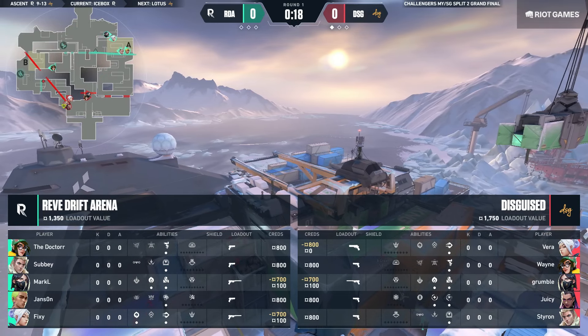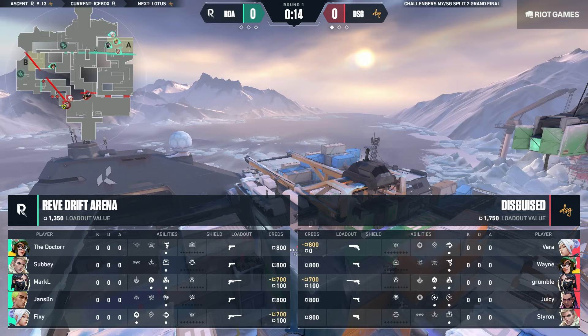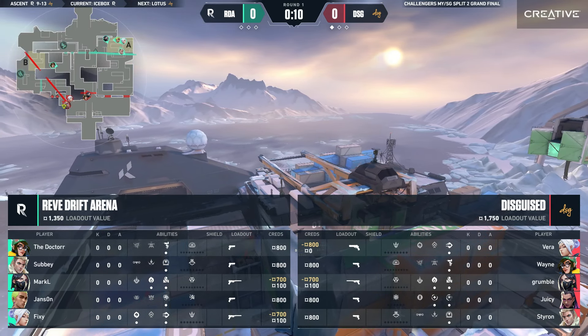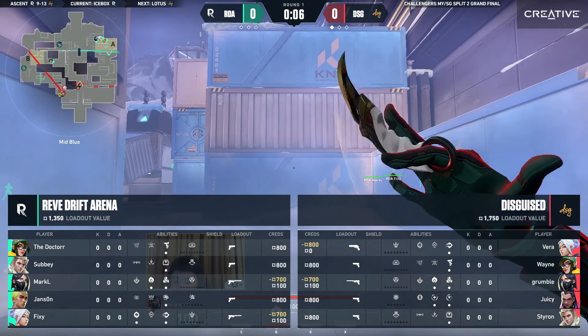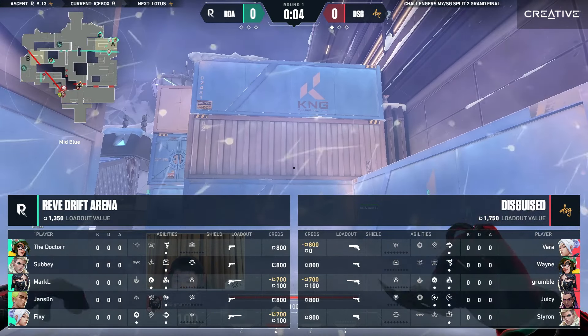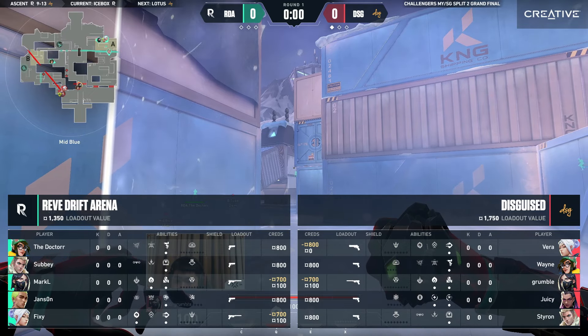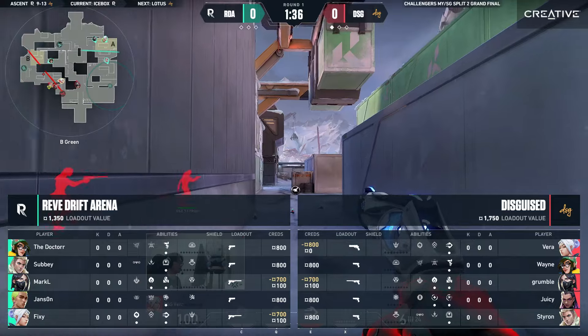2-0 is the question here, so let's see what goes down. Map number two, DSG on a map that's been not so great for them — the only map that's been a problem across this entire split — and they're going to have to get it done in the second spot of this best of five. Does it take a turn for the better, or will RDA continue their Icebox dominance? We're about to find out.